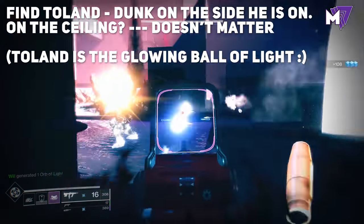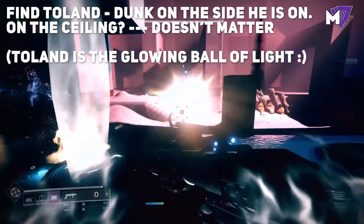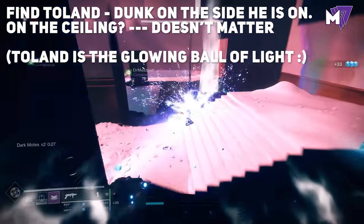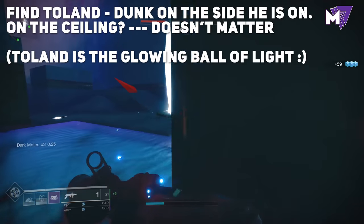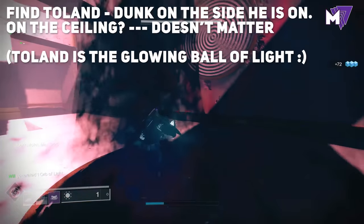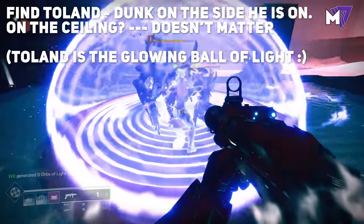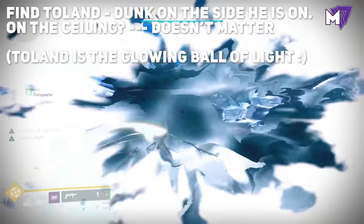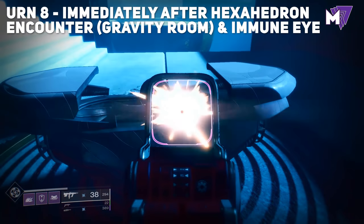The hexahedron encounter is straightforward — look for where Toland is on one of the sides of the room. Collect five motes, which will coalesce into a giant mote, and dunk it on the side he is on. If he's underneath a white pillar use a light mote; if under a black pillar use a dark mote. If Toland is on the ceiling, it doesn't matter where you dunk as long as it's the right color. Rinse and repeat until you get to the final room with two giant Taken bosses.